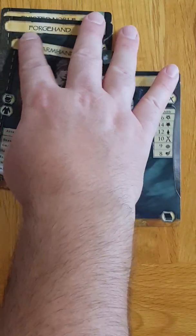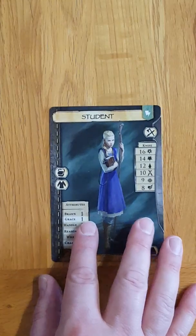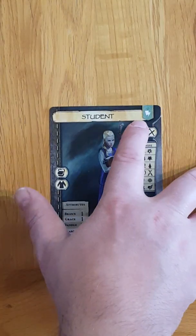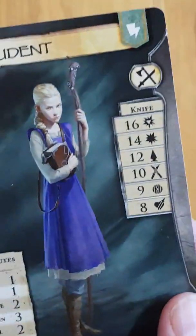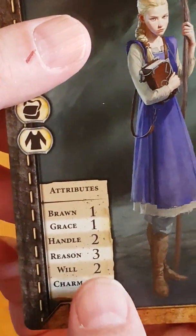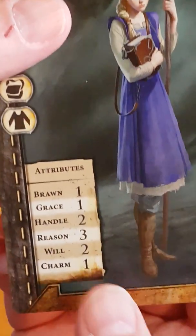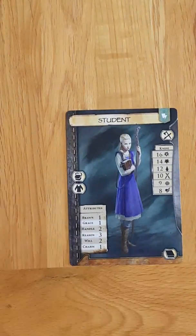What I'm going to do at random is select the student — let's take a female student. So we have a female student with arcane. Here are the attributes. In particular, she has very good reason, reasonable will and handle, and is not so good at talking or doing anything physical.